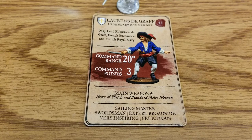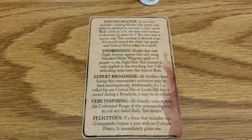His special rules are Sailing Master, Swordsman, Expert Broadside, Very Inspiring, and Felicitous. He's going to be really good if you're playing with the actual boats — anything ship to shore or ship to ship he'll definitely stand out. But he could certainly lead an infantry force too.